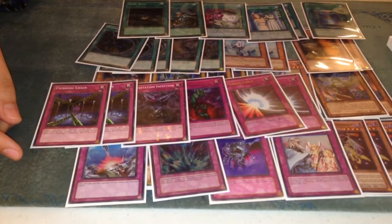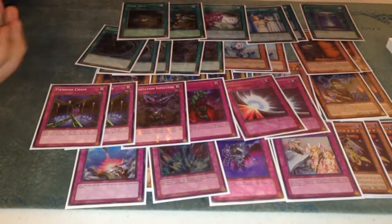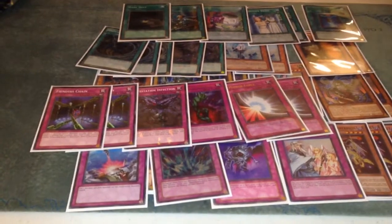One of the cool things I like to do is search Infection, then Rhoda for Castor, shuffle it back in, and get whatever — it becomes a Kircheon.